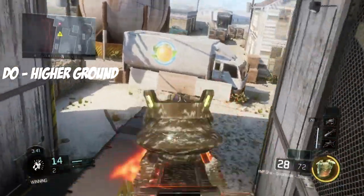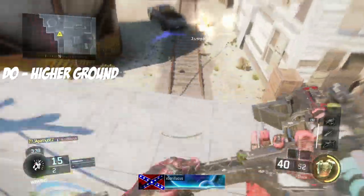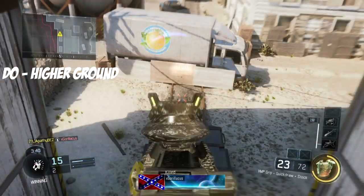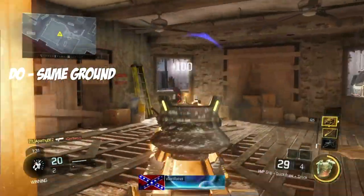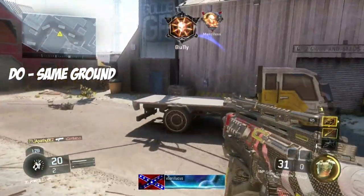The next big thing you always want to do is get higher ground. If you have Kinetic Armor and you get higher ground, you have the advantage. On top of it, it's going to be so hard for them to shoot you in the head — the only place they can really shoot you is your body, so you're basically getting a free kill. The next thing is having the same ground. Even though it's pretty obvious, you will win your gunfights 95% of the time.